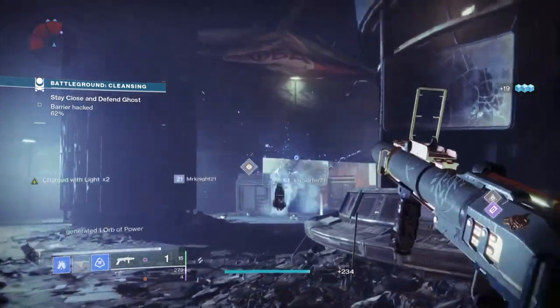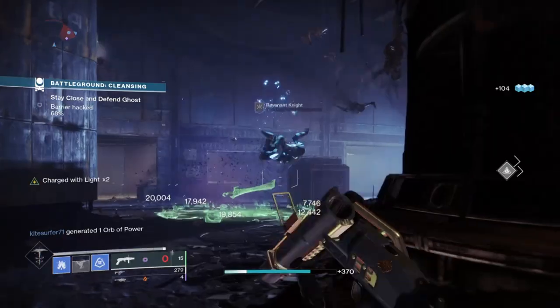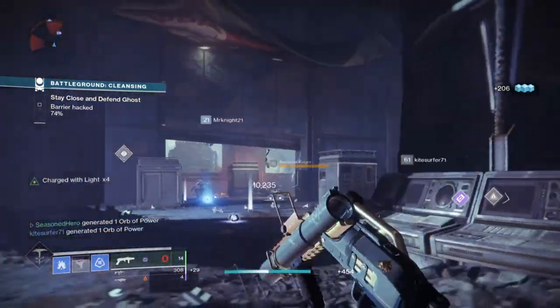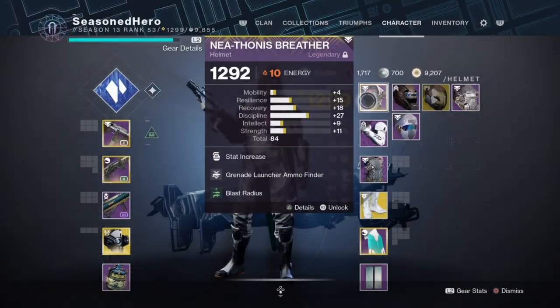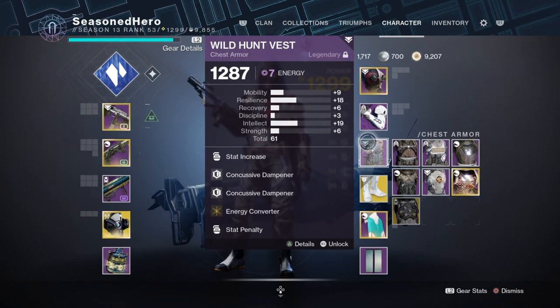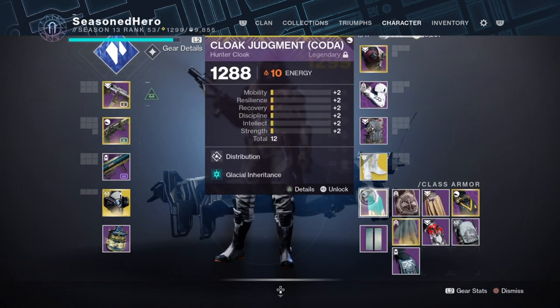Now with the stats, weapons, and subclass section covered, the next section will cover how this all plays out with pros and cons. For the mods: Head — we're using Discipline, Grenade Launcher Finder, and Blast Radius mod. Arms — Discipline and Stacks on Stacks mod. Chest — Discipline, Concussive Dampener x2, and Energy Converter mod. Legs — Recovery and Supercharge mod. Cloak — Distribution and Glacial Inheritance mod.